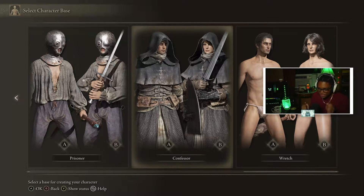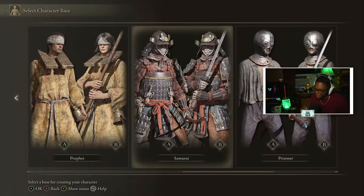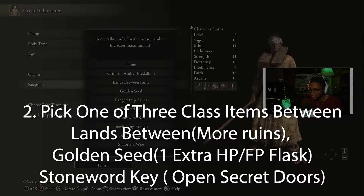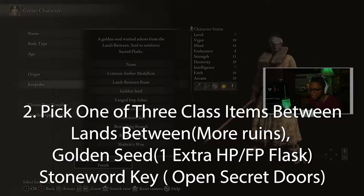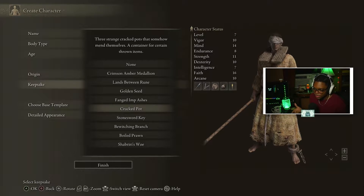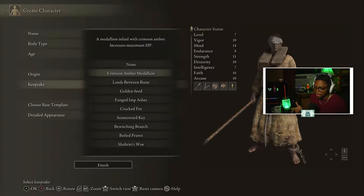Make sure you unequip your helmet or your halberd so that you can hit that equipment load threshold you want for a faster roll. The Keepsake is a starting item you pick in the game. The three best ones are the Golden Seed, the Lands Between Rune, and the Stonesword Key. The Stonesword Key unlocks hidden locations throughout the map via a statue. The Golden Seed — which I recommend — gives you an extra health or mana potion. And the Lands Between Rune, like the name implies, gives you more runes.